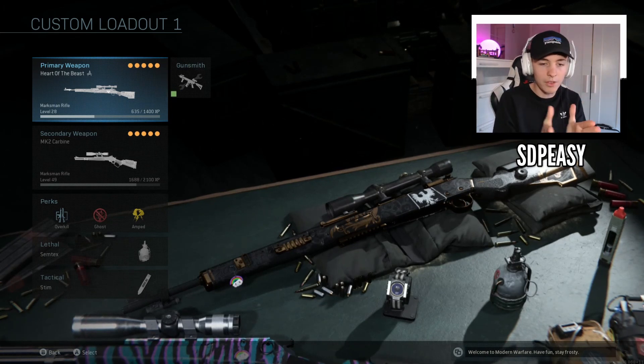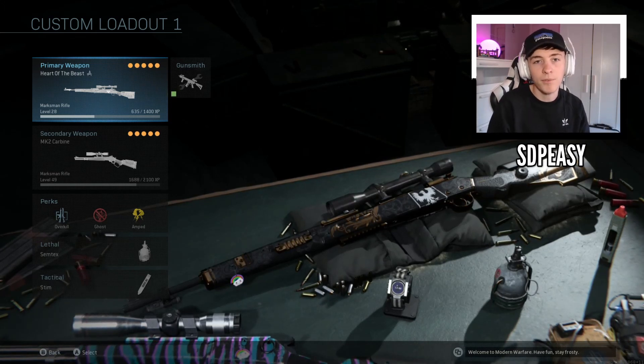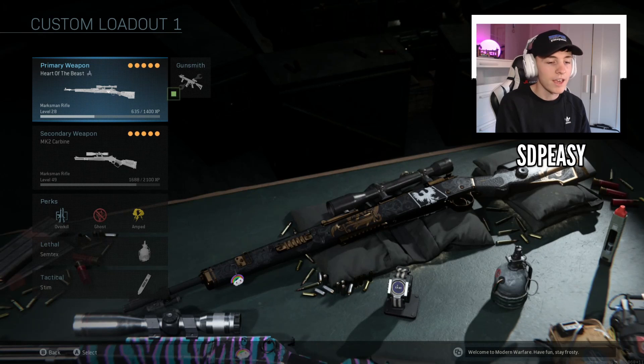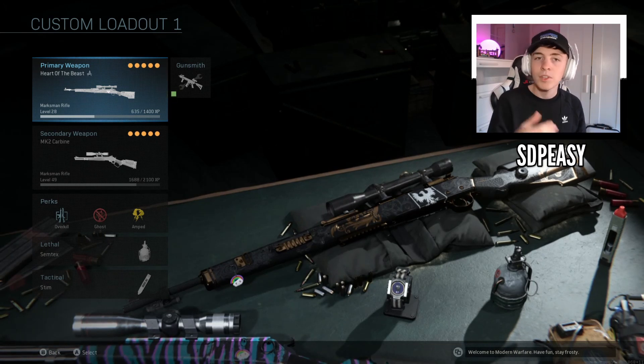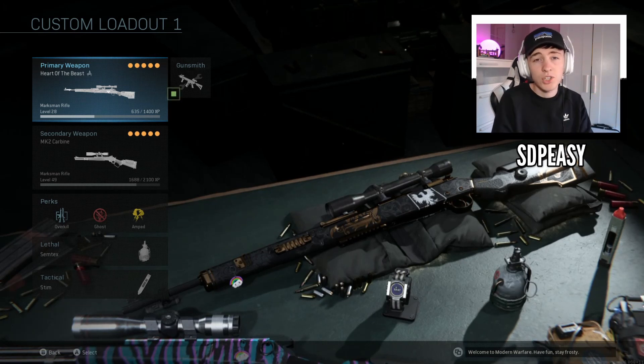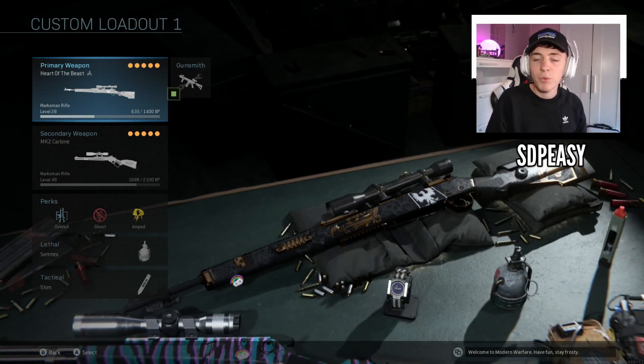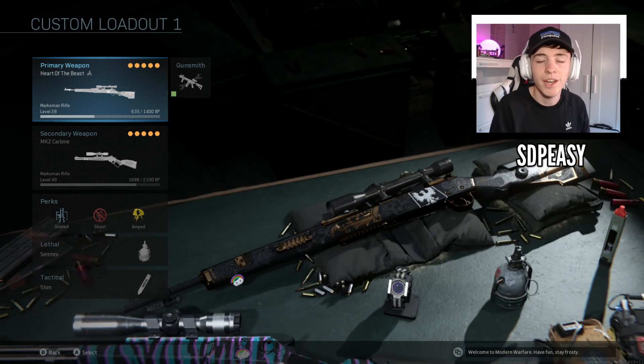My review of the Heart of the Beast Kar98 — absolutely fantastic. It's nice and cheap if you want to pick it up, only about a fiver, so I'd recommend it if you're looking for a cool little sniper with a cool camo. Thank you very much for watching — if you enjoyed please drop a like on this video, it's very much appreciated when you guys show support. We are constantly grinding every single day, so if you want to show support it's really appreciated. If you are new around here make sure you subscribe and stick around for more content.